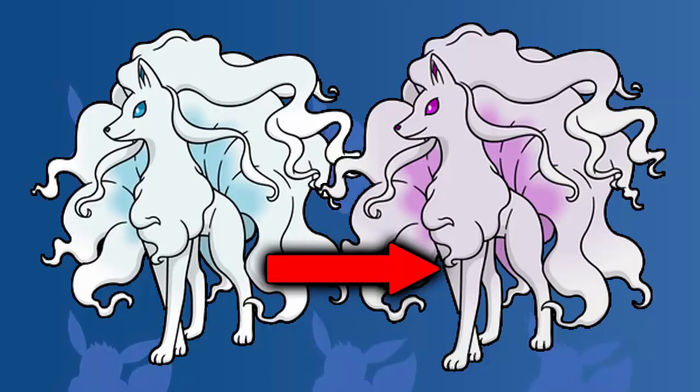Lapras also looks incredible — I was going to put Lapras on this list, but Ninetales just took it for me just because it's new. It's a new feature, Alolan forms and everything like that. But I really do like it. I've obviously hunted for an Alolan Vulpix before and got super happy when I got there, because now I can finally evolve it into Alolan Ninetales, which is my favorite ice type shiny Pokemon.